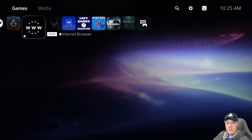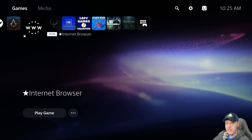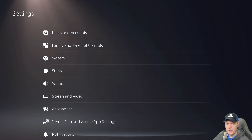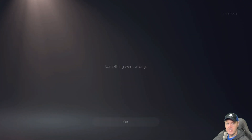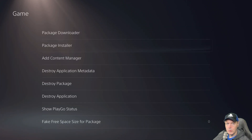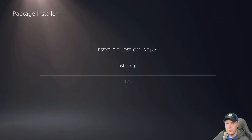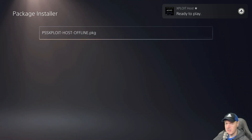So on your PS5, you will need to be at least originally jailbroken in order to do this. I'm going to scroll down here to debug settings, then game, and we'll go into the package installer. And now I'm just going to run the PKG that you could download. All of the links will be in the description below. And there it goes, so let's go back to the main menu.